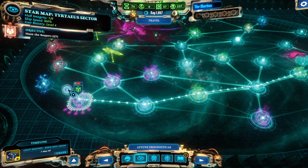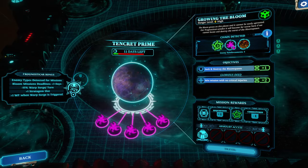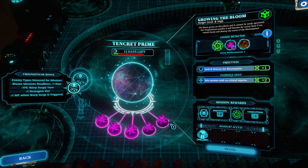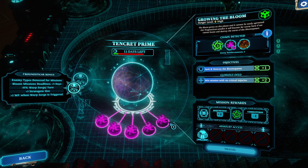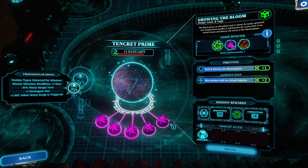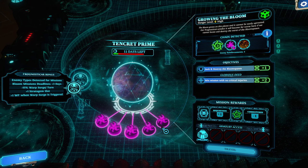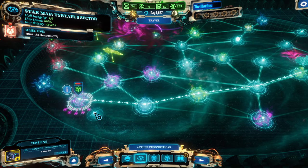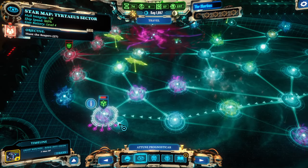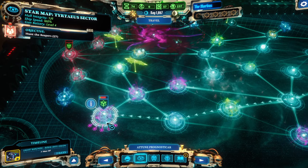Tip number nine: I wish I had understood how blooms and bloom seeds work. Every planet has a corruption level from one to five. Once corruption reaches five, a Morbus Gate may open — you need to complete a specific mission to prevent it. If you fail or can't reach it in time, one Morbus Gate opens, and if five Morbus Gates open the game is over.